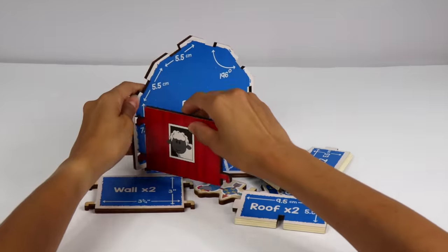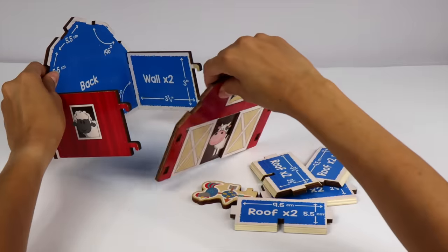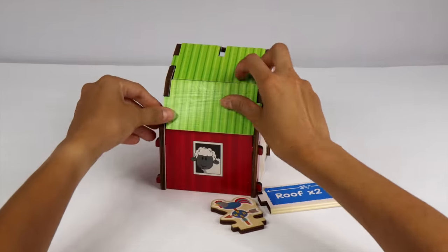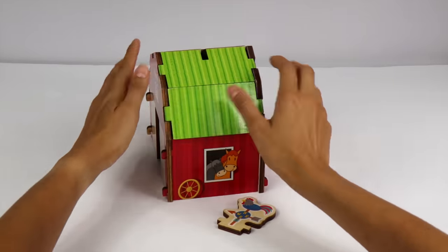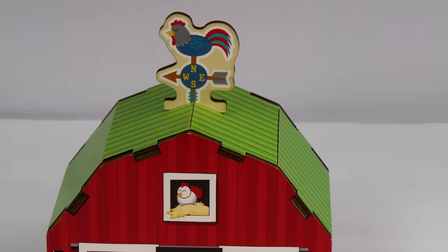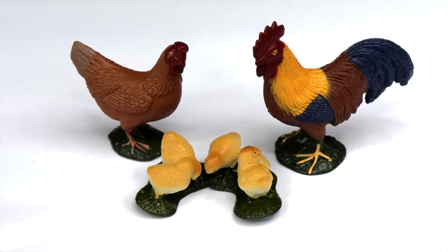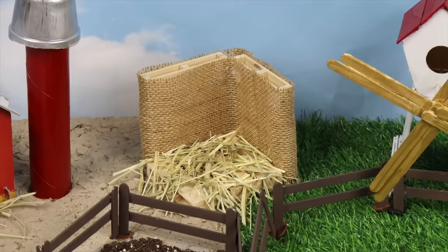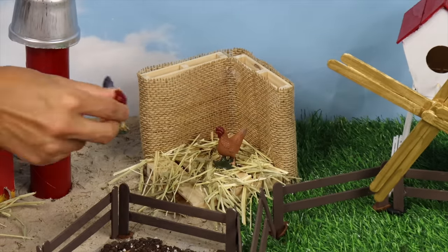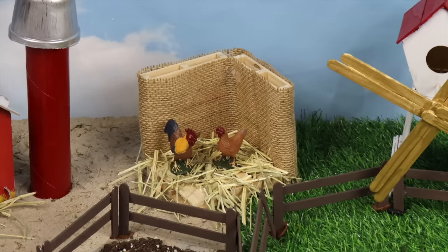Let's build a 3D puzzle. We will attach the walls to the back and the front, then add the roof. And look — what animal is that on the roof? Rooster! Let's put this chicken family in the chicken coop. The chicken, chicks, and rooster can eat, sleep, and play in their new home.